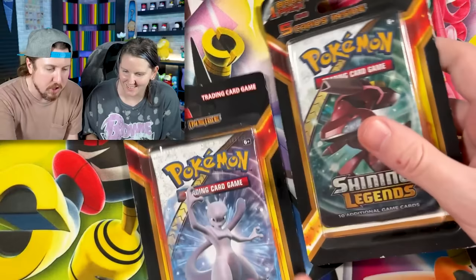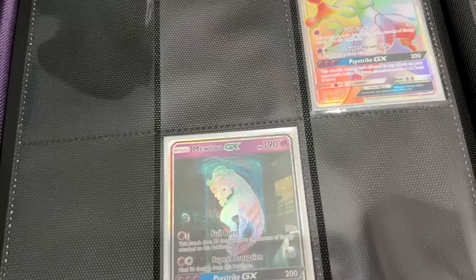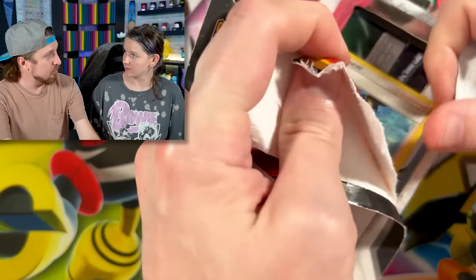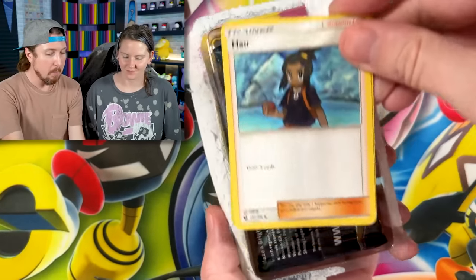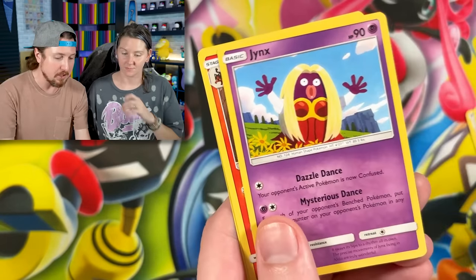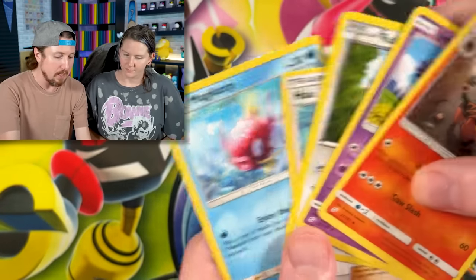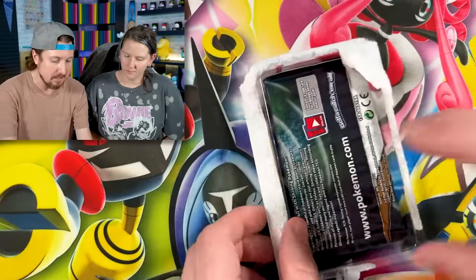Back here in the studio, jumping right into Shining Legends. We stayed under our $1,500 budget — $1,440 is what we spent, so far under budget. We accomplished buying an entire case of Pokemon cards — two missions accomplished in one. Kind of a Pokemon challenge today. There are our four kind of bulk cards right there, but they are Sun and Moon era, so it's nice to see those. Shining Legends right here — starting off strong today.